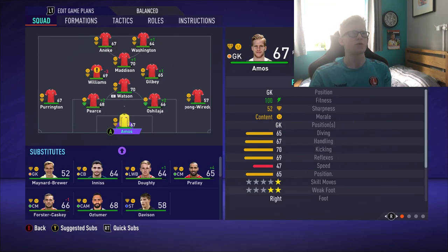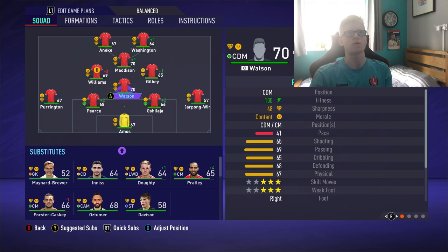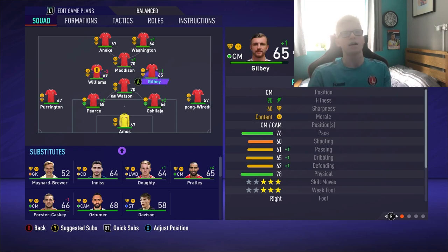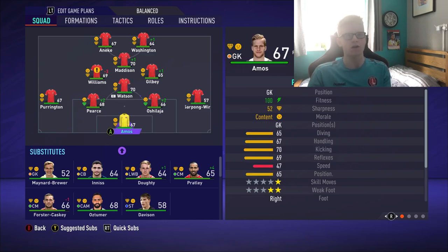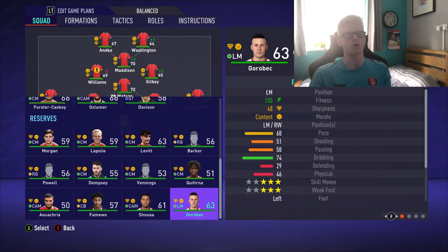Here is the squad I'm going with for now. Ben Amos in goal. Back four of Ben Purrington, Jason Pearce, Deji Oshilaja and Brendan Sarpong-Wiradu. Ben Watson at CDM. Johnny Williams in centre midfield — an interesting choice. Alex Gilby alongside him. Maddison in attacking midfield behind Chucks Senike and Connor Washington. Subs include Ashley Maynard-Brewer, Ryan Innes, Alfie Doughty, Darren Pratley, Jake Foster Caskey, Ernest Tuma and Josh Davison. Youth players Shao Wa, Gorabek and Fujimoto are not yet in the first team.